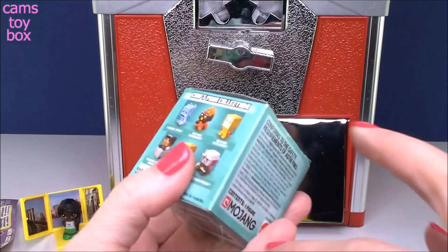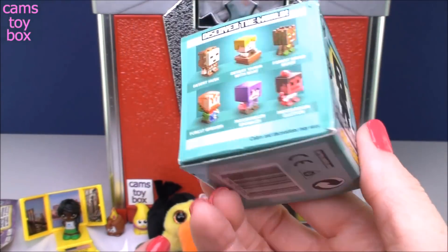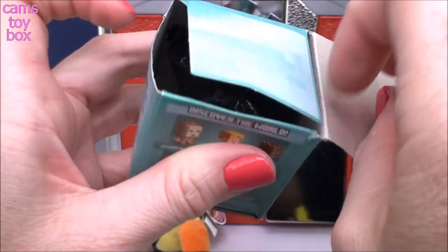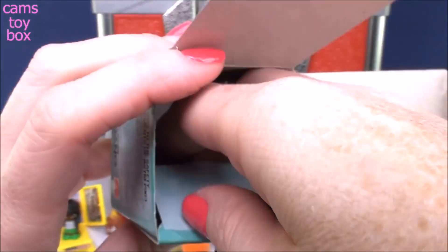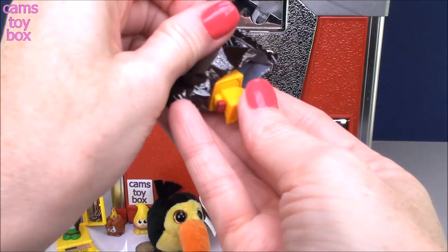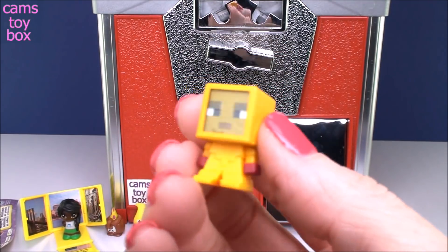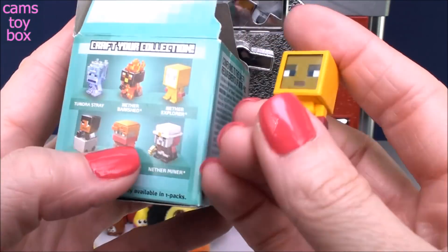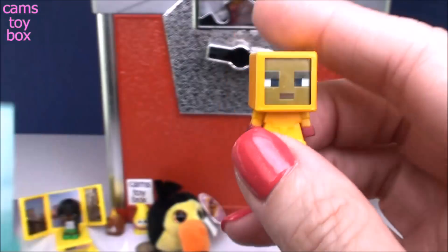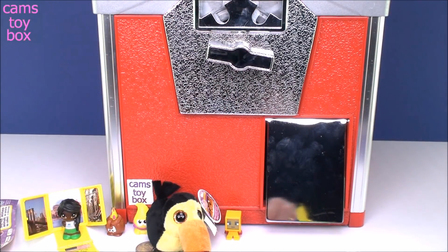Something's stuck — I guess the square ones don't come out as easily. It looks like we got a Series 8 Minecraft minifigure. It shows on the sides all the different ones you can get. It is the Nether Explorer. They've got the coolest names. I love these little Minecraft figures. Small and square, just like everything in Minecraft.